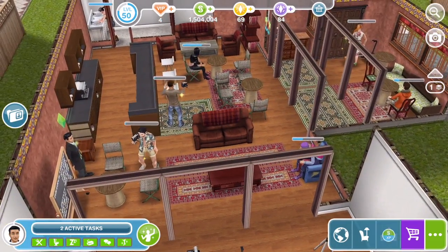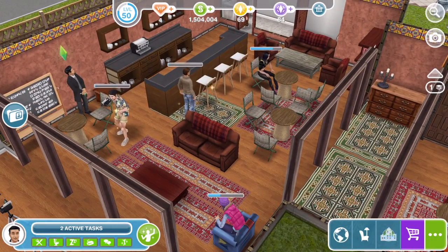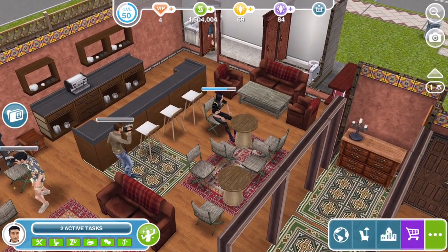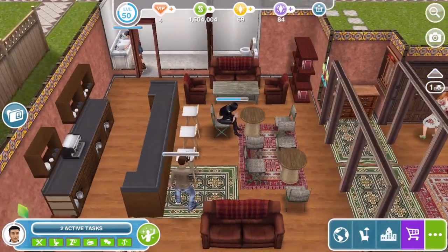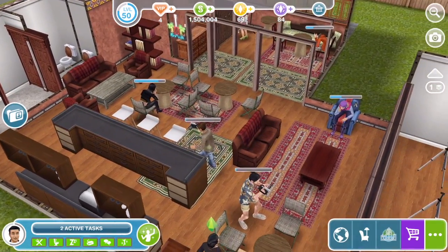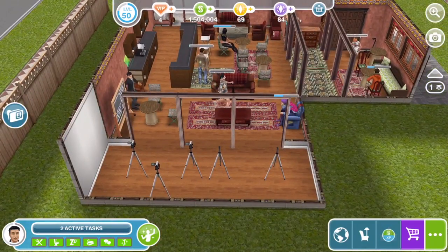We've got the main couch area here where obviously the Friends cast sit when they're in the place — their little sofa there — and I've got some cameras coming out there which is where they obviously will be filming. And then we've got the bar area, or the coffee shop... here you can see the cameras a little bit better.